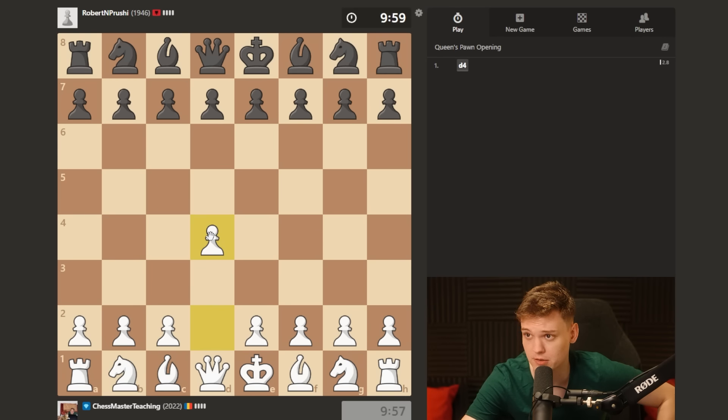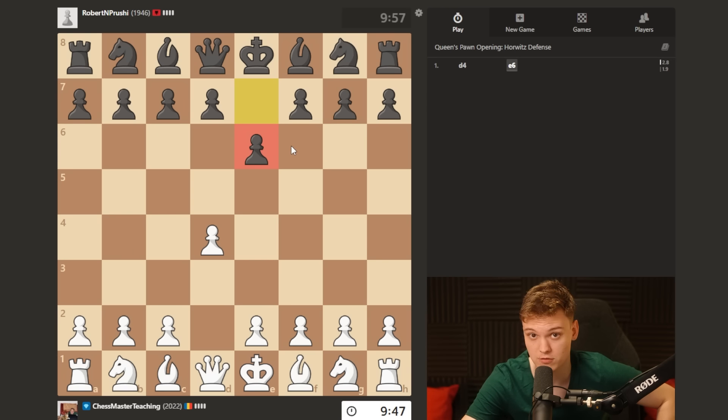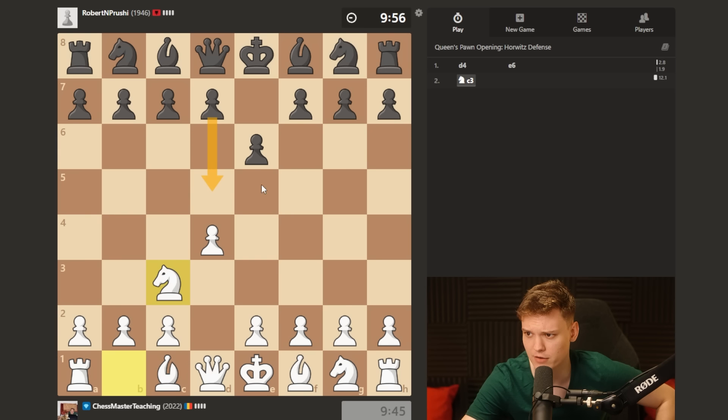We are back with another white game and we're gonna be attempting to play the Jobava London against a 1900-rated opponent. He has just played the move e6, AKA nonsense alert. We're gonna still play knight c3, hoping for the move d5, which is gonna be enabling the Jobava London.